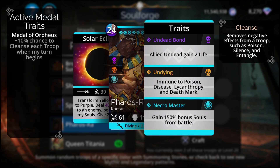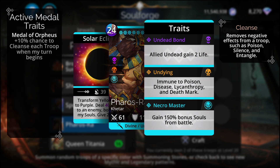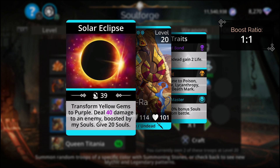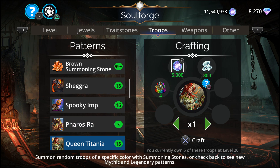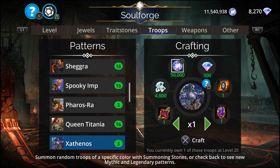Faros Ra is good when you want to collect souls. This one is Divine Undead — purple, blue, and brown. The Necromaster gains 150 souls from battles. If you want to collect souls, this is the troop for it. It transforms yellow gems to purple, deals 40 damage to an enemy boosted by souls, and gives 20 souls. Queen Titania is a troop that a lot of people love to use as a defense team, so if you want it, this is your opportunity — but not for me.